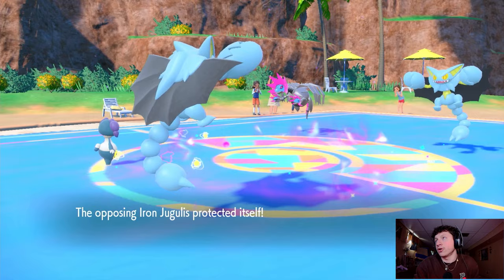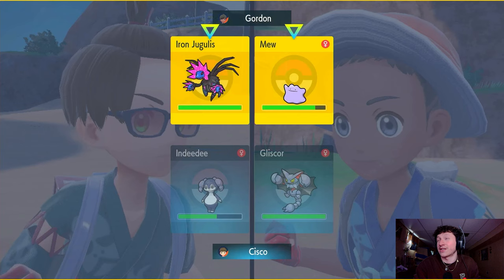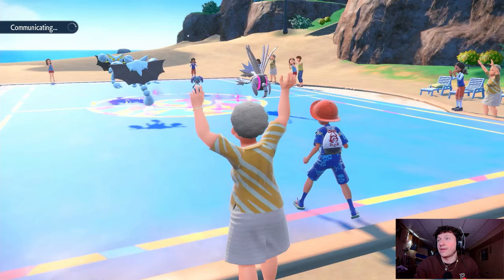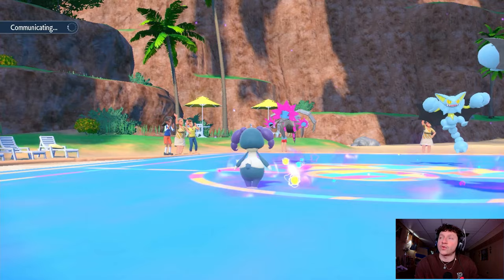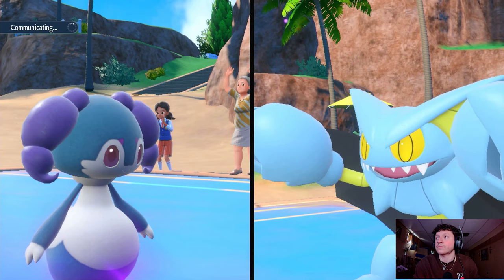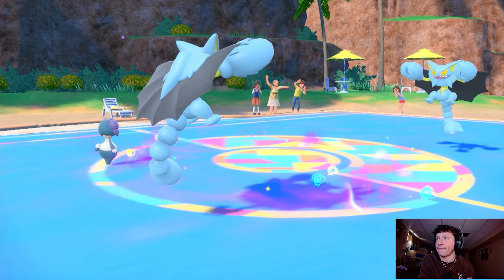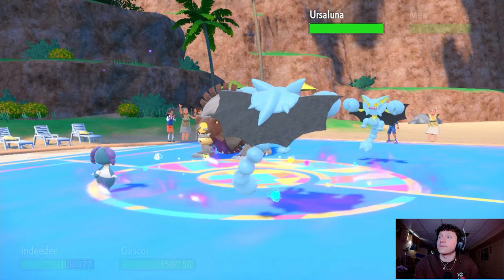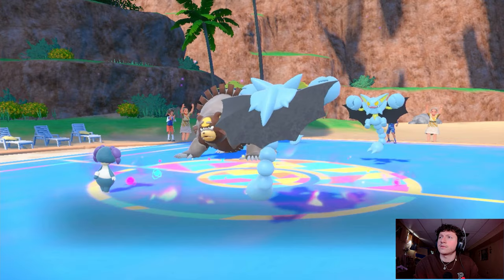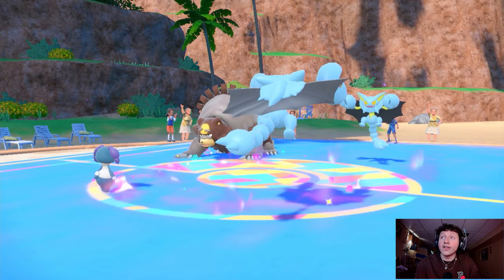No point going for Trick Room since Tailwind is about to expire in two turns. I'll go Dazzling Gleam and go for another layer of Toxic Spikes. They're really not pressuring my Gliscor — they're letting it do whatever it wants. If they double Indeedy it shouldn't die. I don't want to give them terrain control the whole game. They withdraw Jugulus and send in Ursa Luna — but nothing's getting poisoned from that swap.